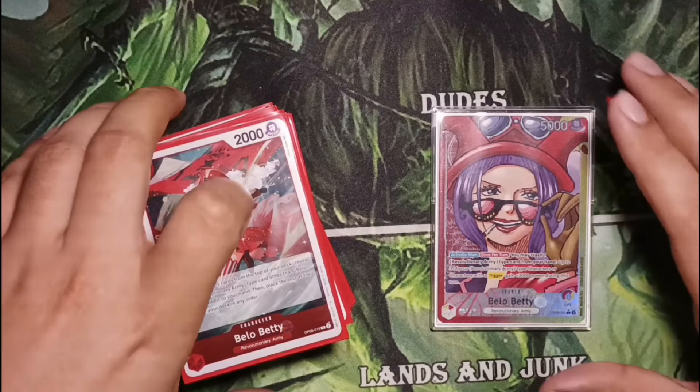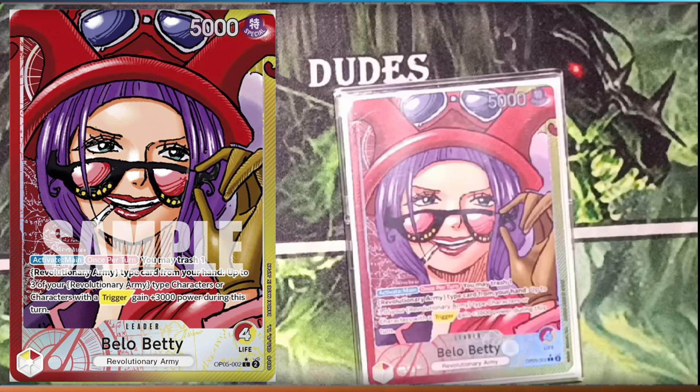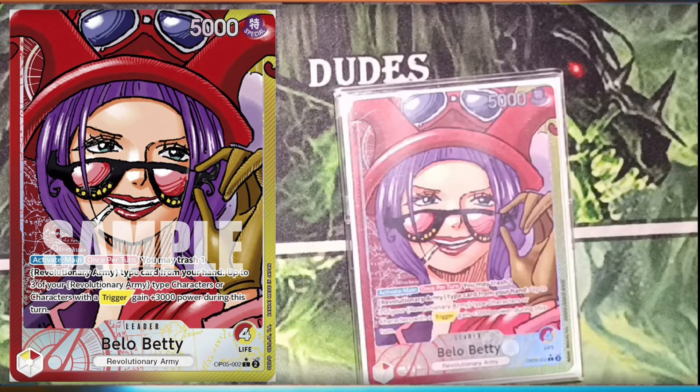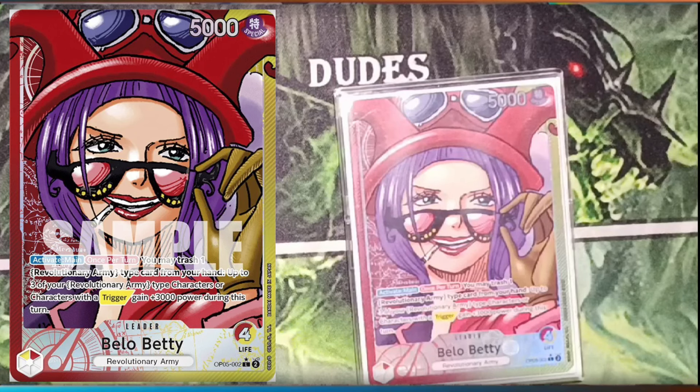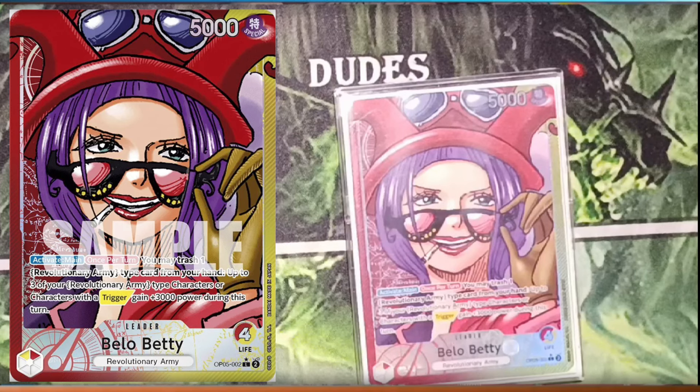Today we bring you Bello Betty. Activate main: once per turn you can trash one Revolution Army type card from your hand, and up to three of your Revolution Army type characters or characters with a trigger gain plus three thousand power until the end of this turn. That is just amazing. This build we're just gonna be going for the kill — no events. There's not gonna be any events in this deck, so if you like bringing events that's cool, but here, no events.